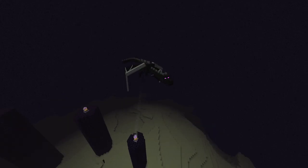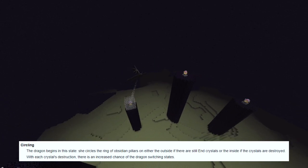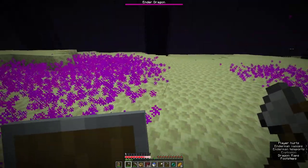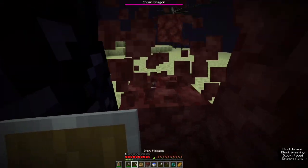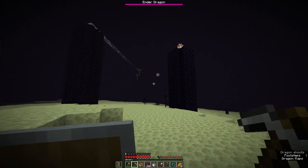The dragon has 3 states. The first state is called circling — it's when the dragon circles around all the obsidian pillars. Strafing is when the dragon is hunting for you. When she gets within a 64-block radius around you, she will shoot you with a purple ball. This phase ends only if the dragon has taken a shot at you, meaning you always want to keep a clean LOS for her to hunt you so that you can end this phase as early as possible.